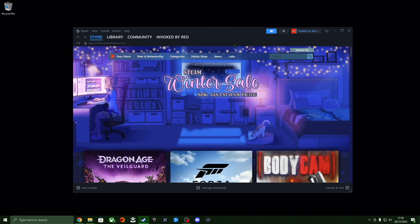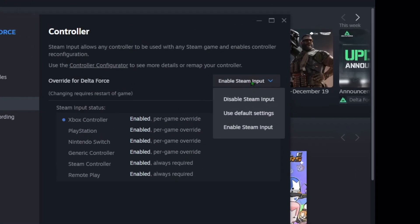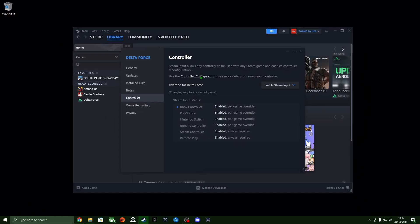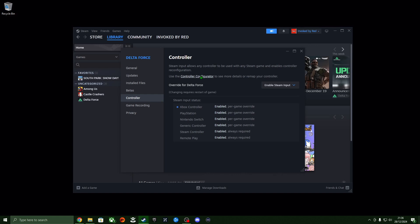Once that's done, close all those windows and open your library of Steam games. Right click on the Delta Force game and select Properties from the pop-up menu. Then select Controllers from the side menu, select the drop-down box, and choose 'Enable Steam Input.' This will allow Steam to transfer input from your controller into the game as if you were using a mouse and keyboard. Make sure all controllers are set to Enabled — there should be a blue circle next to your controller type highlighting that it's connected.